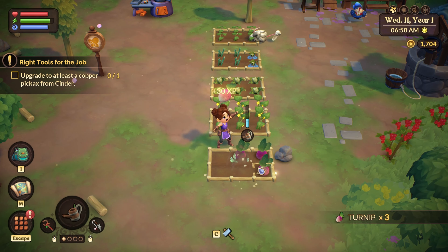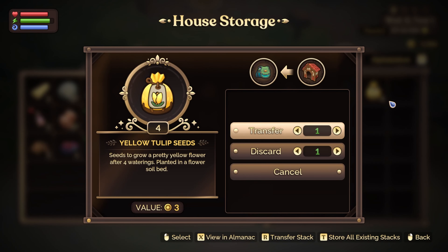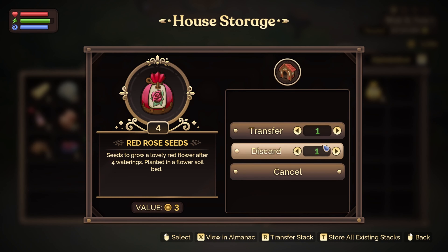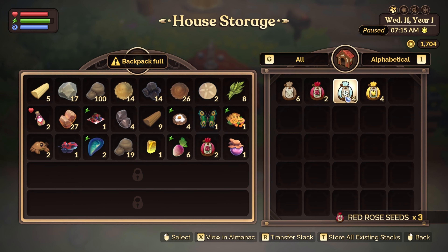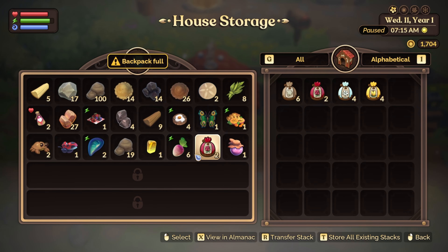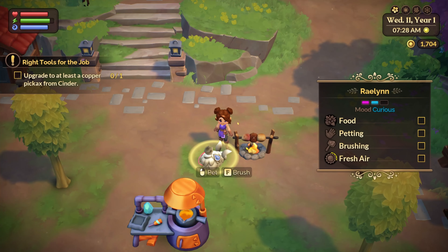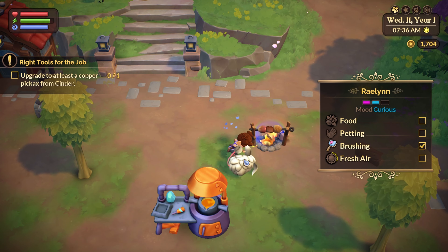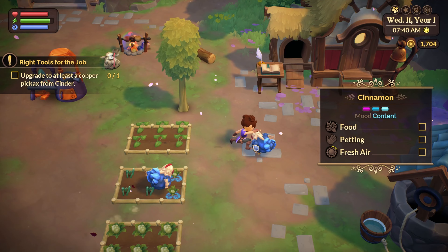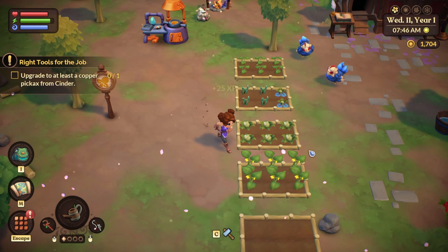First things first, let's do our morning ritual. Oh, our turnips are ready! Gonna pull these out. In my inventory I have roses, white lily seeds, red roses, and yellow tulips. I'll plant two roses and two white lilies. My inventory is full - okay, maybe we cook something first. Let's brush our furry animal and pet them too - give some love.